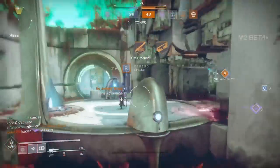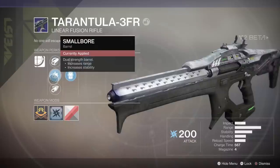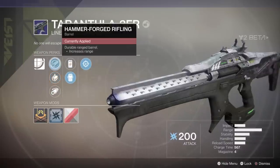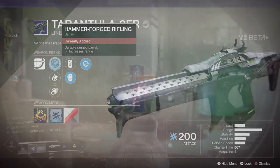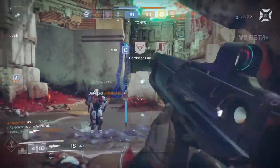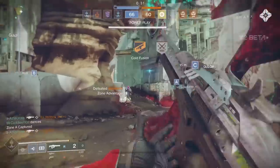For barrel perks: Hammer Forge Rifling, Small Bore, and Corkscrew Rifling. Small Bore helps both range and stability. Corkscrew Rifling is like a weaker version of Small Bore but adds a bit more handling. Hammer Forge Rifling just maximizes range. I'm going for the most optimal range possible. On a close-quarters map I might go Corkscrew with Particle Repeater and try to quick-scope people.